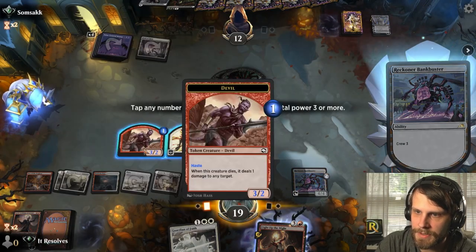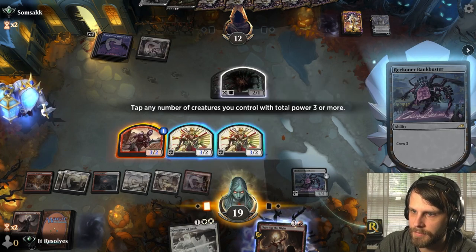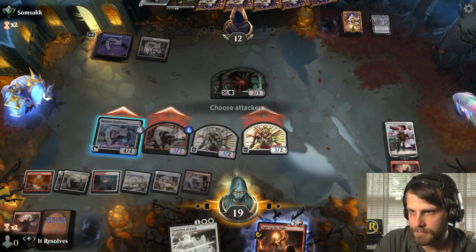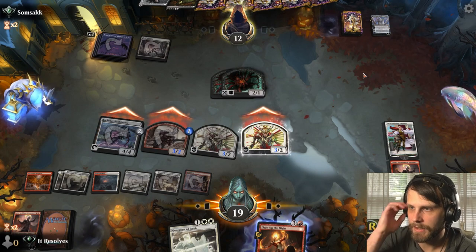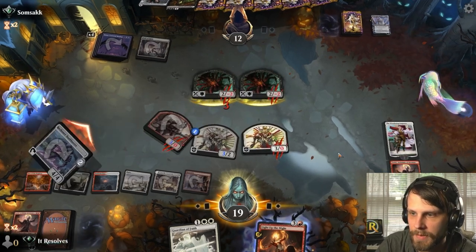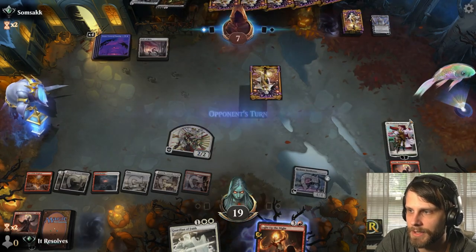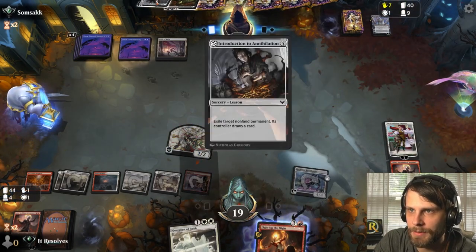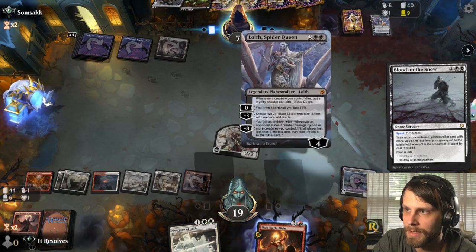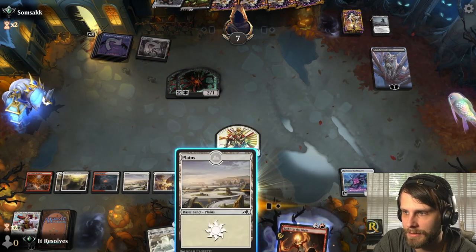We're just slowly stacking up threats they have to deal with — important but I wish we had one more mana to leave up the Guardian. Deal that damage. Now if they decide they want Introduction to Annihilation or Blood on the Snow, they still have to make a key decision. It looks like they're going to Blood on the Snow. They do have Lolth to bring back now, which is bad — really really bad — but we'll see how this ends up going.